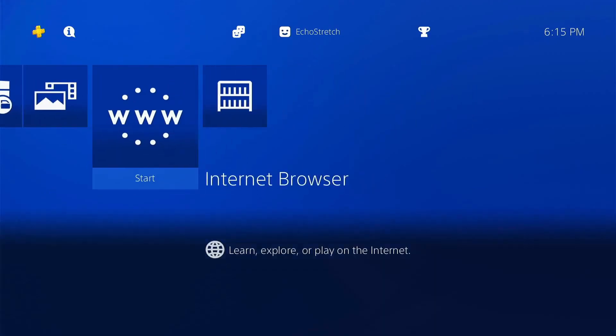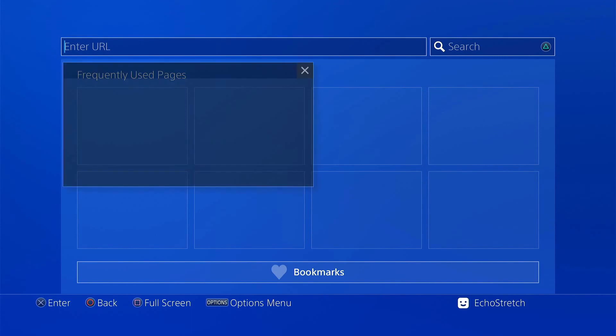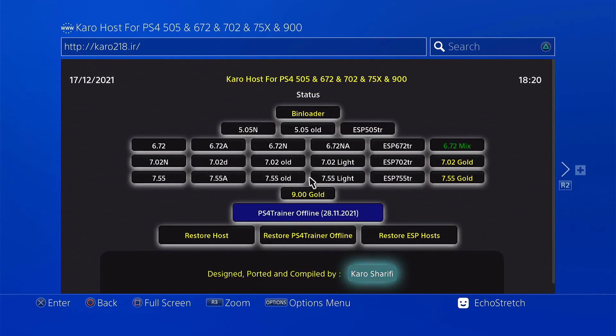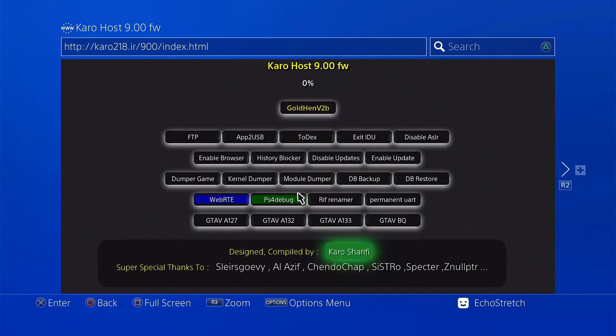Go ahead and launch our browser. We're just going to do the usual here — close that first window so we can type in the address bar. We'll go ahead and type in Kero's host: 218.IR. Go ahead and select it — you can use whichever host you want, as all hosts usually have the payloads, but we're going to use Kero's host. Select 9.00 gold and give it a few moments to install the cache onto our system. It's at 25% and going pretty quick.